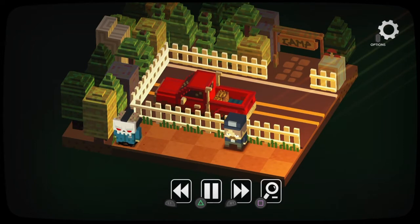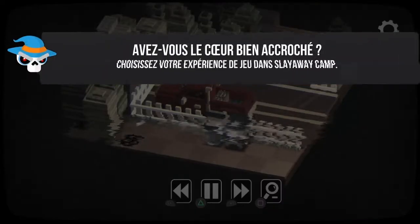Donc voilà le principe du jeu : déplacer le personnage en haut, en bas, à gauche ou à droite. Et le but c'est de tuer tous les survivants — comme celui-là par exemple.